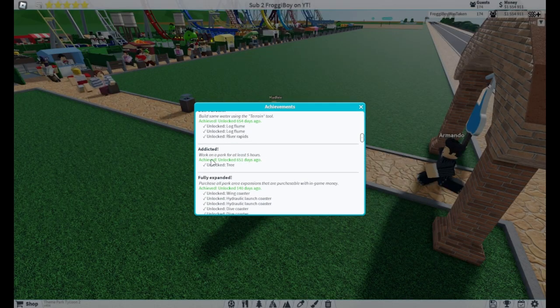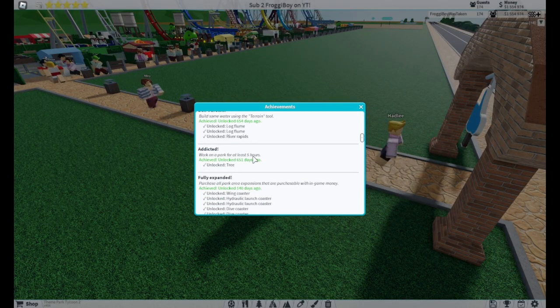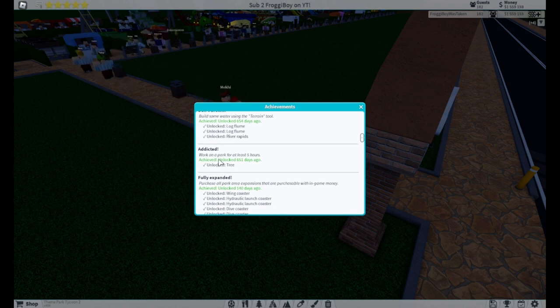Next we have Addicted. Work on a park for at least five hours, and for unlocking the achievement Addicted, you will unlock a tree.